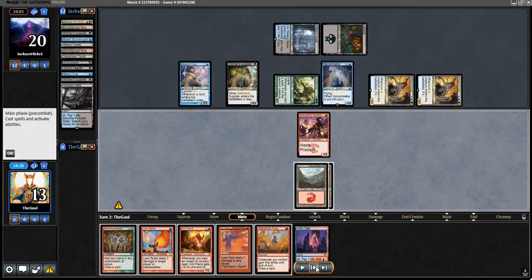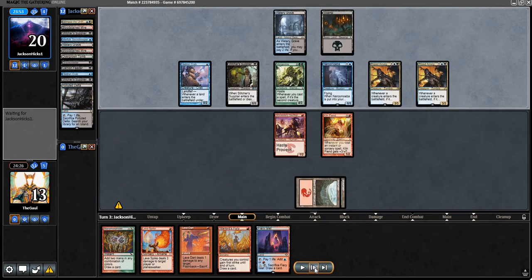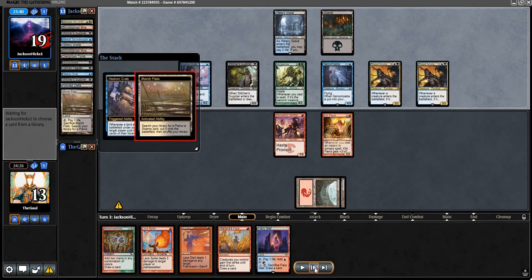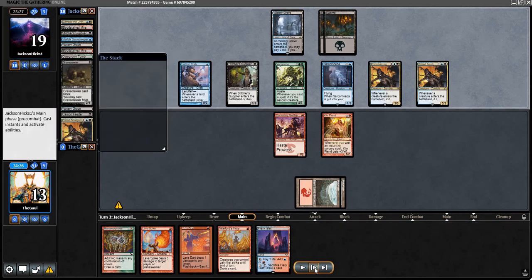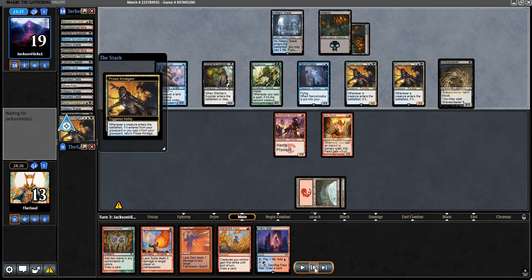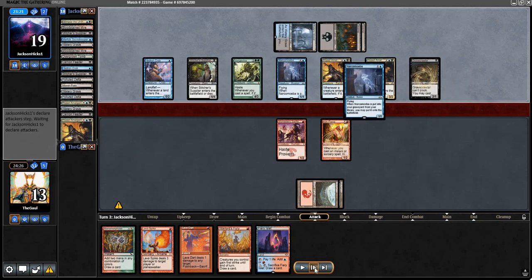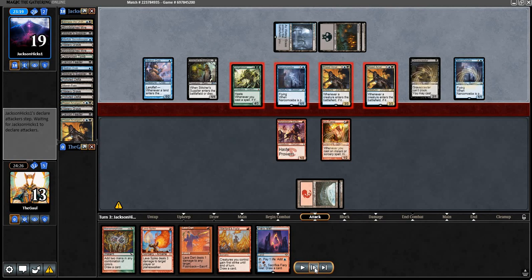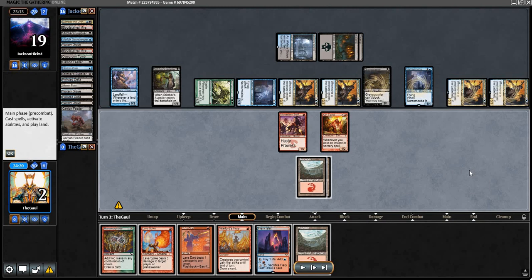Safe to say they're going off. Look at that board state on turn two on the play — plus they cast a free Lightning Helix to the dome. Pretty rough stuff. Our play is Kiln Fiend and pass, which doesn't look impressive, but it's our best way to engineer a turn three kill and gives us a secondary blocker. Opponents still going off with another couple of Amalgams off the Hedron Crab landfall triggers, Gravecrawler and Narcomoeba out of hand. They turn just about everything sideways, putting us down to two.